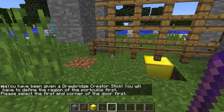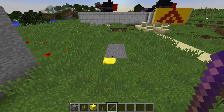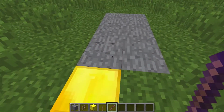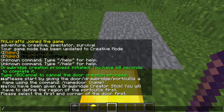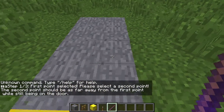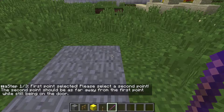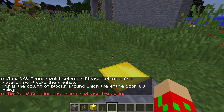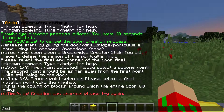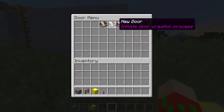Okay, first thing since this is a drawbridge — so the door is facing down this way — you're going to right click. Sorry, you may have to define the position of the door. Please select the first corner of the first door. Unknown command — not what I wanted. Step one through three: first point selected, please select a second point. There is a time limit, so let's start that again. That is a bit more complicated, so let's just start with a basic door instead.